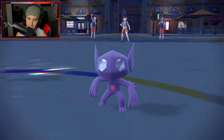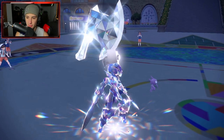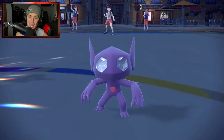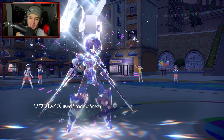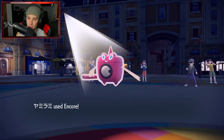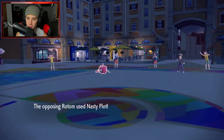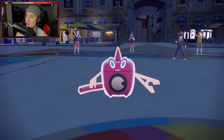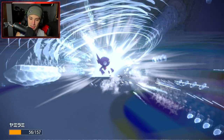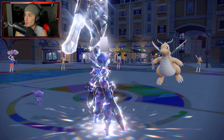Encore is very nice for us. Rotom is forced to Nasty Plot while I swap to Iron Bundle if Sableye gets taken out. Sableye is where it's at — we disabled Thunder Wave, we Encore Rotom into Nasty Plot, not playing around. Shadow Sneak removes Multi-Scale on Dragonite. Then Encore forces Rotom into Nasty Plot for the next few turns. They go for Ice Spinner — yeah, kill it, come on! Fire Spin does some damage — does it KO? Yes it does!